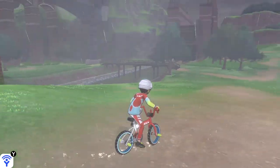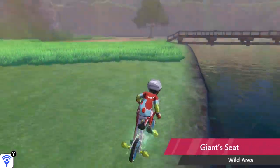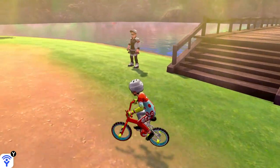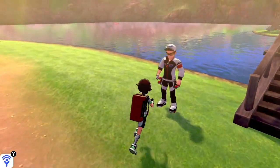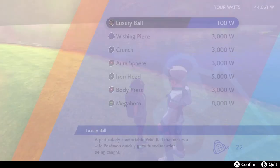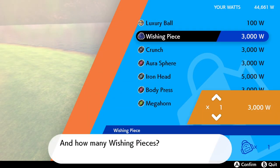That gives you an opportunity to continue taking on max raid battles that you can beat, even when you come up against five stars that are a real struggle. But that only becomes an option if you can get more wishing pieces — and the good news is you can buy them from a guy out on the Giant's Seat in the Wild Area for 3000 watts.